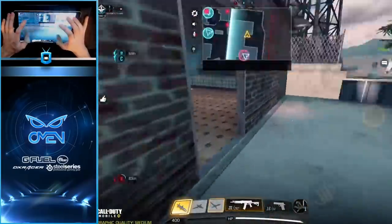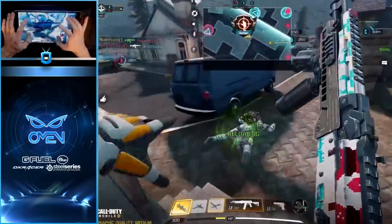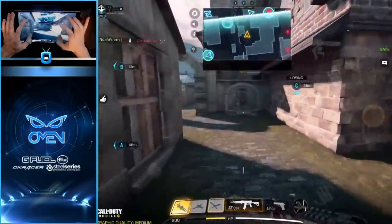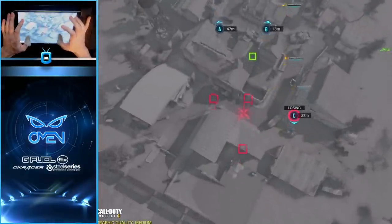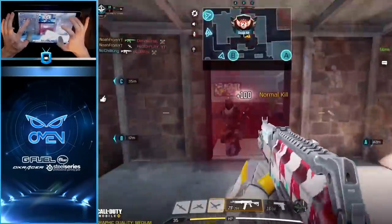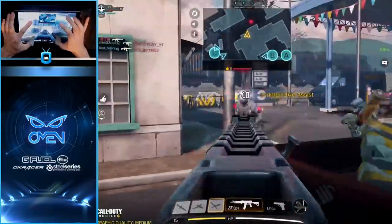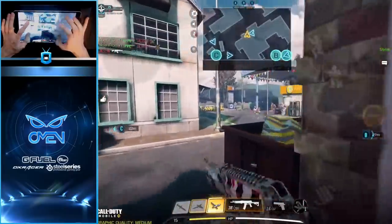I'm going to toss up this counter UAV as I flank them. What weapon are you using, my guy? I know it's suppressed — oh nice, trip mine got a kill. Suppressed AK-47, not bad. Calling in this predator missile — everybody's spawning over here in the back of the gas station. This guy should be coming down low — perfect. They all spawned right over here!